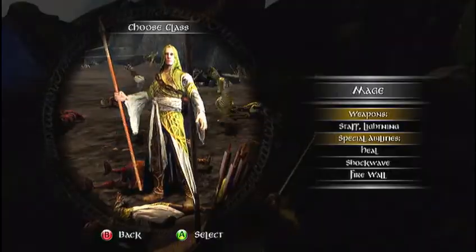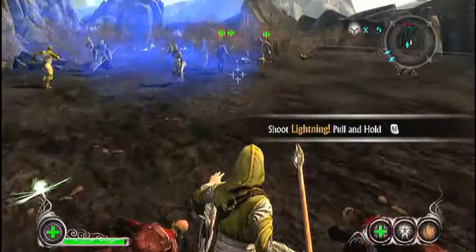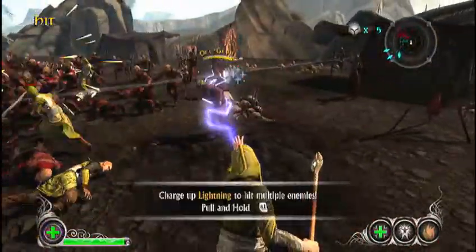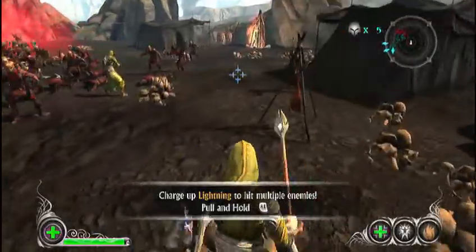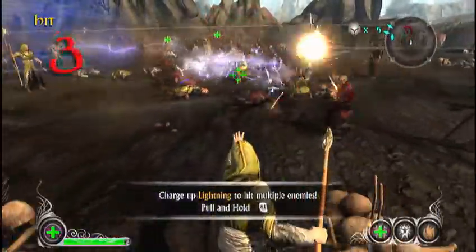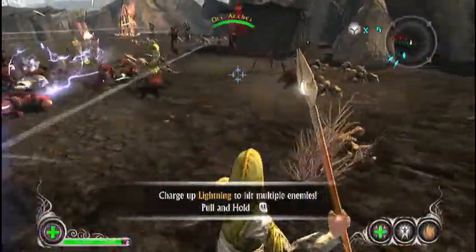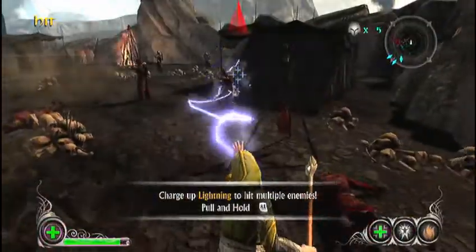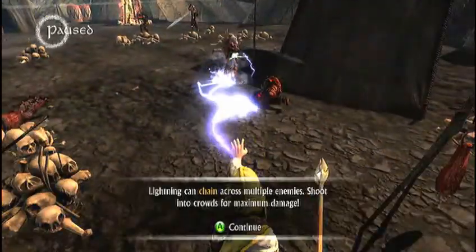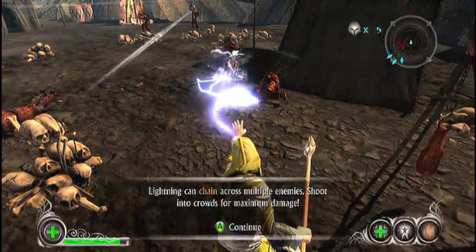Going back to this — here's the mage. You could just tap the right trigger if you wanted and get one guy, or you could hold it down until his arm goes back all the way and then it chains across several people. So he just got five all at once there. He has lightning that chains across multiple enemies — shoot into crowds for maximum damage.